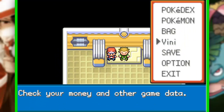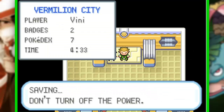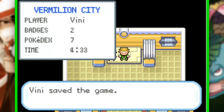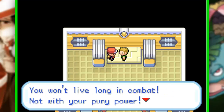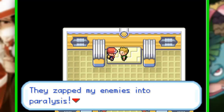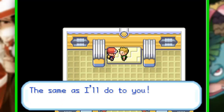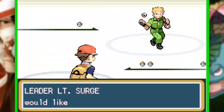Essa é uma outra tática excelente. Aqui é o Lt. Surge, o líder de ginásio de Vermilion. E vamos dar um pau nele só com o Neglet. Ele falou que basicamente os pokémons elétricos salvaram ele na guerra — é basicamente igual ao que ele fala no anime.